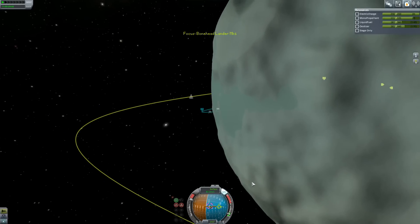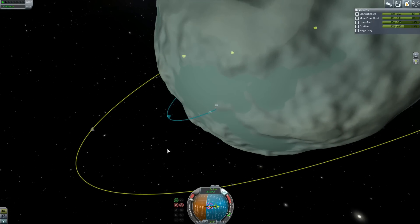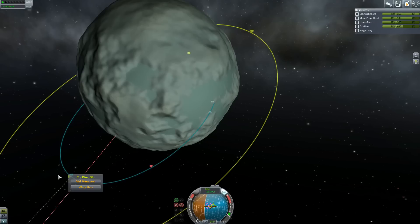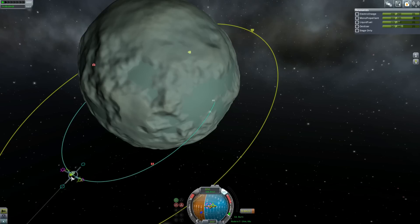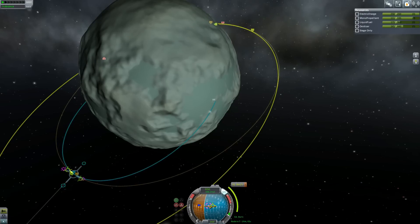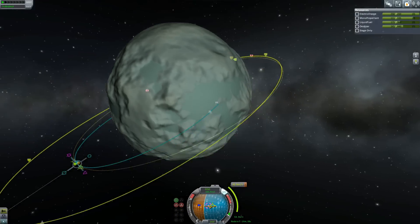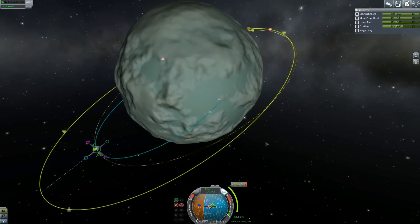Here comes our apoapsis going up nicely. We're going to go up to the apoapsis and we'll add a maneuver at that point. We'll just do a prograde burn and try and get ourselves kind of ish in the same place. We're going to need to adjust the orbit and all kinds of stuff.